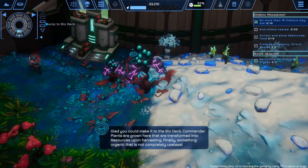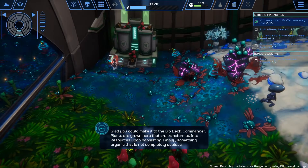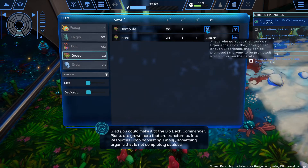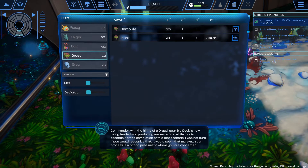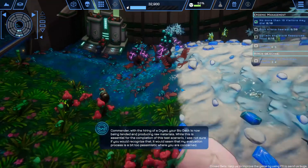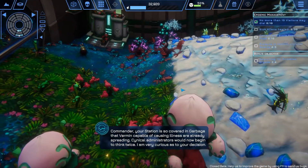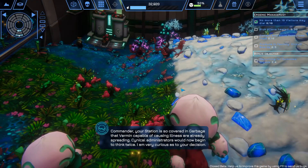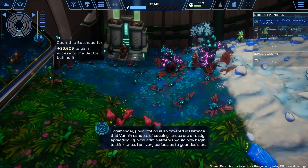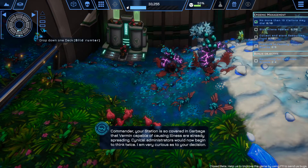Plants are grown on the bio deck and transformed into resources upon harvesting. With the hiring of a dryad, your bio deck is now being tended and producing raw material. However, your station is so covered in garbage that vermin capable of causing illness are already spreading. Cynical administrators would now begin to think twice.